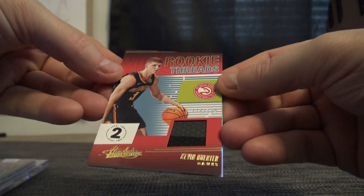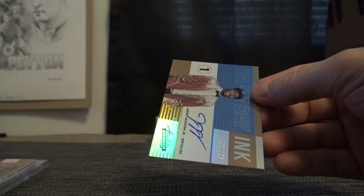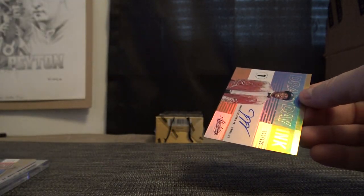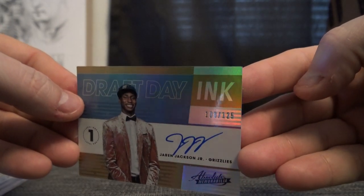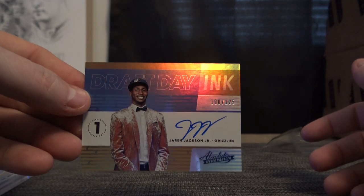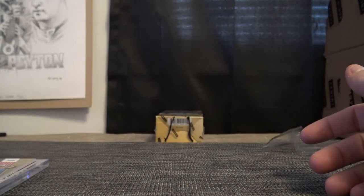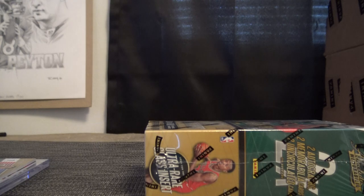14 of 149 Kevin Herter. Seems like there's a lot of fours too — one, two, three, four, five in the four hole. And another zero: 100 of 125 — nice one too — Jaren Jackson on-card autograph. Dan Q, you got the Trey Young and the Jaren Jackson on-card. This has been a nice case.